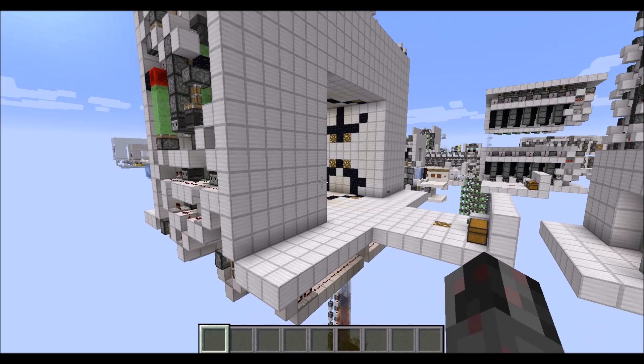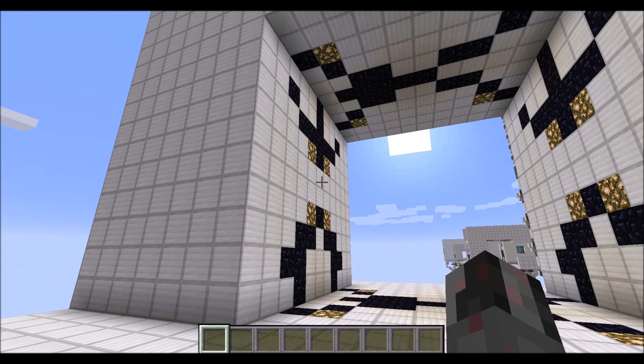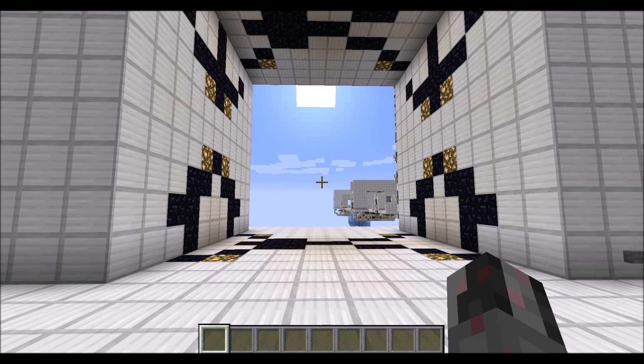Anyway, let's talk about the required resources. By the way, the visible glowstone blocks here are just to light up the entire thing — they are not really necessary for the mechanism to work, but they keep mobs from spawning inside.